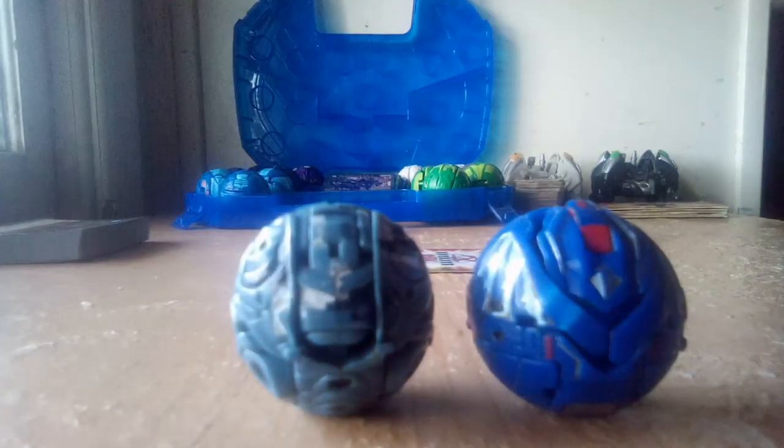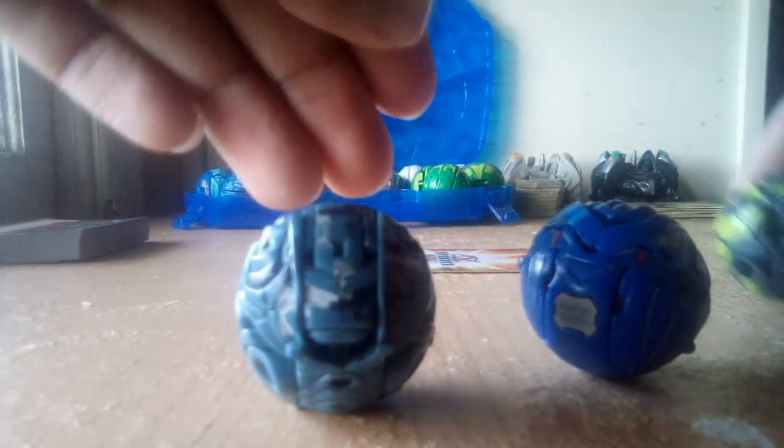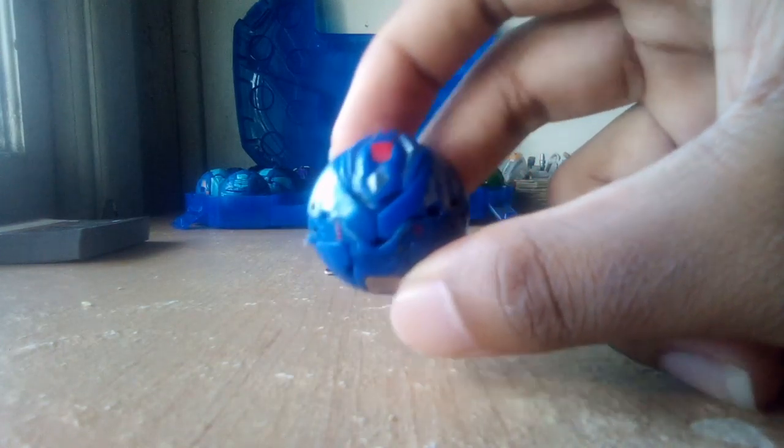Now I'm going to show you guys my older Bakugan — they're pretty strong. Starting off here, I have Aquas Striker Flyer, Haos Camel Surge Heridian, and Darkus Magma Storm Razium. I'm going to go from weakest to strongest. First off, my Haos Striker Flyer — it is a neat Bakugan. I do love the design and the colors on it. Very nice. As you guys can tell, the wear and tear — the paint has been coming off for a while.